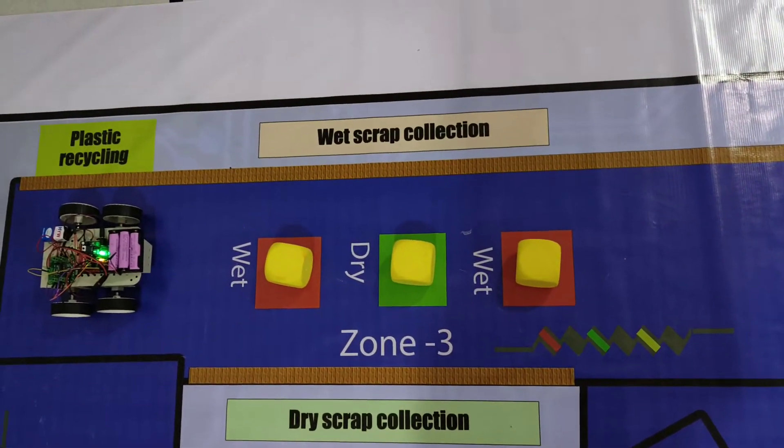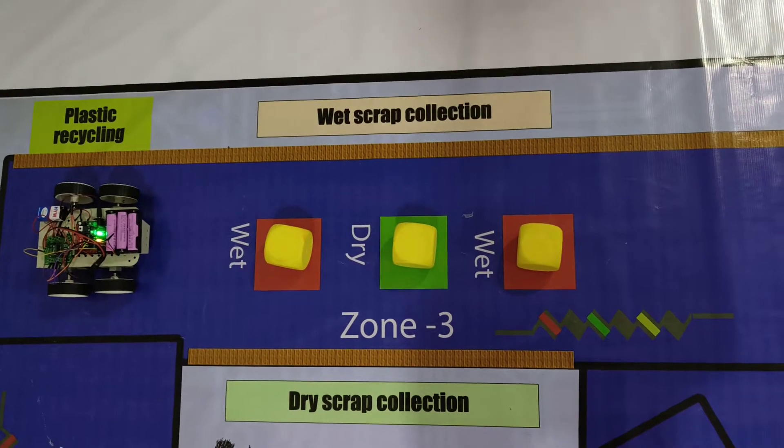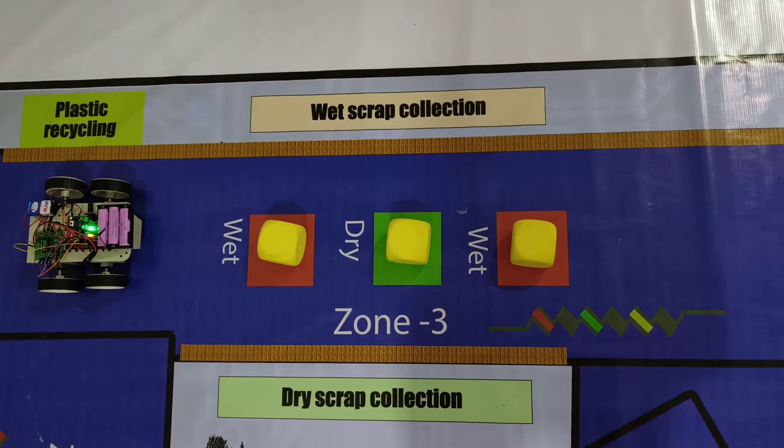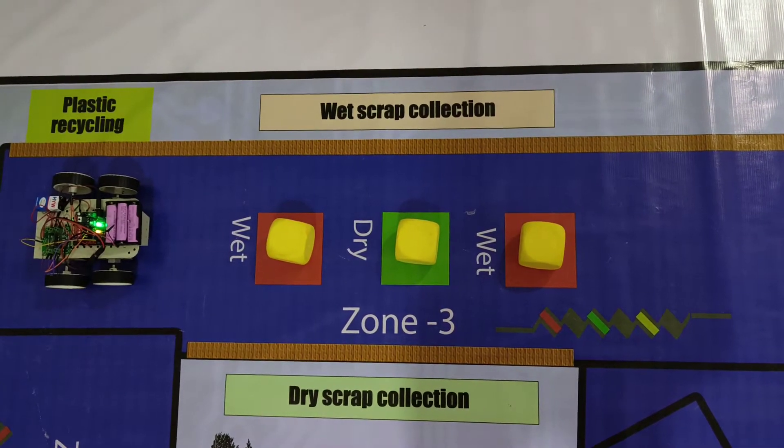Now we are starting Zone 3. Here we need to segregate wet and dry scrap. In this section you can see the wet scrap collection and the dry scrap collection. We need to segregate that with the help of a robot, so let's start.